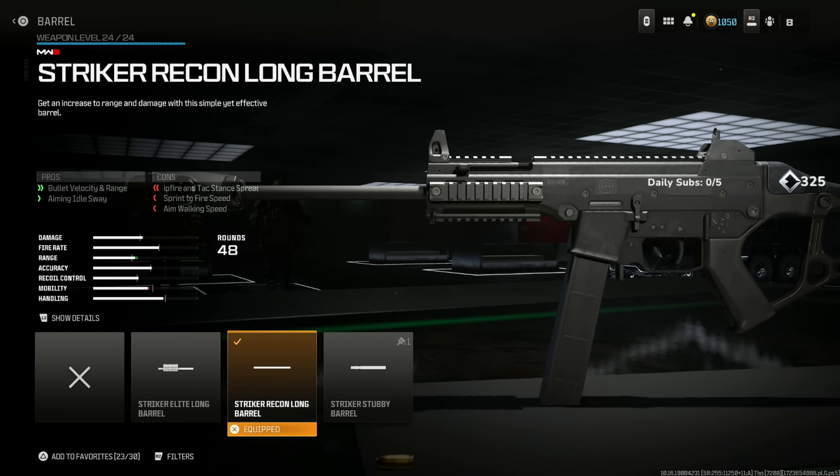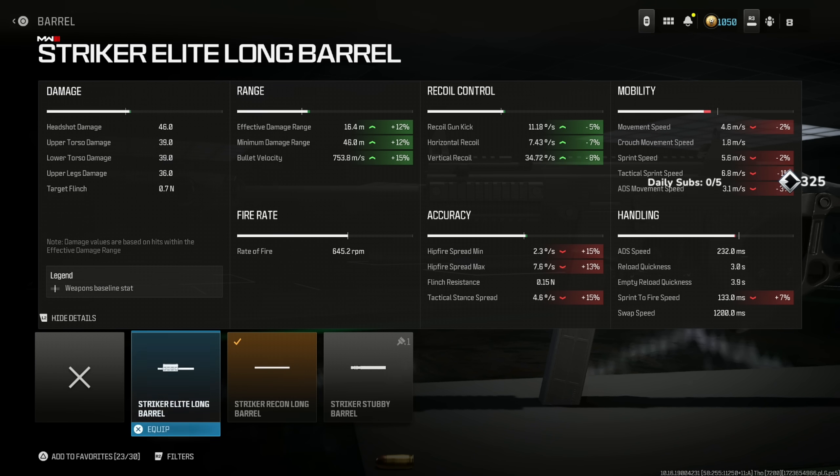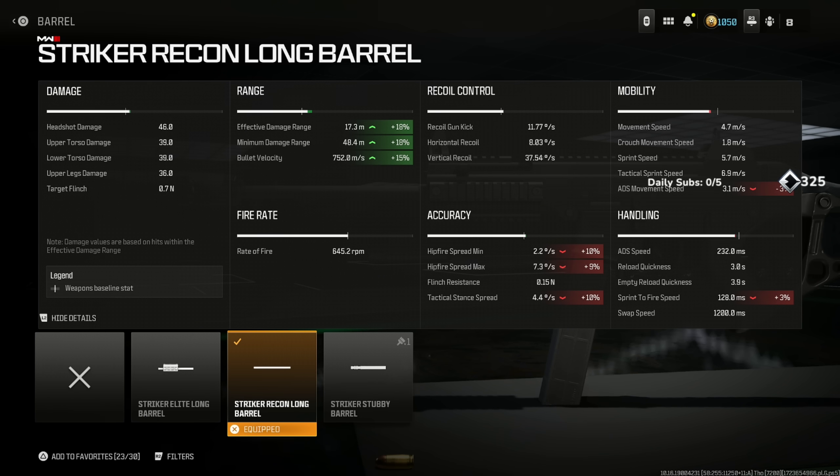The handling is not a big deal. Throw on the Striker Recon Long Barrel for bullet velocity, range, and aiming idle sway at the cost of hip fire attack stance spread, sprint to fire speed, and aim walking speed. The benefits are just so good: 18% for effective and minimum range and 15% for bullet velocity. Some people like using the Striker Elite Long Barrel, but you'd be losing mobility and handling unnecessarily.